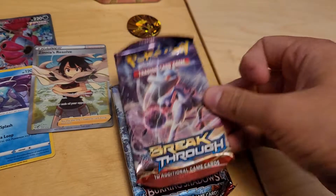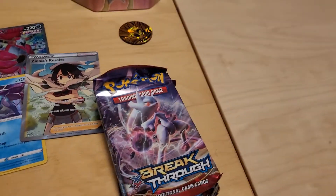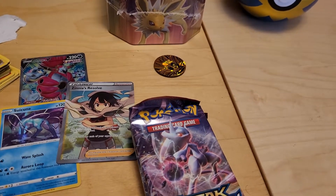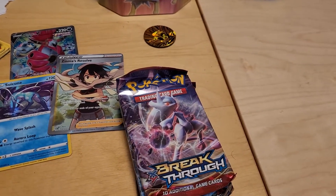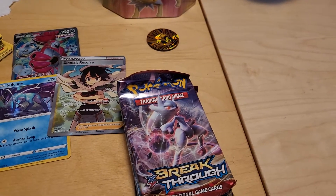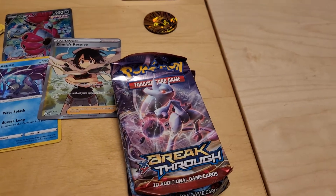We got Breakthrough, Burning Shadows, and Crimson Invasion in this Quick Ball tin. These ball tins always give me luck. The very first one I opened — a Poké Ball tin — got me a Rainbow Kartana. I opened an Ultra Ball tin and got a Full Art Buzzwole, and the recent Dive Ball tin gave me a Rainbow Noivern. Spoilers — go check it for yourself.